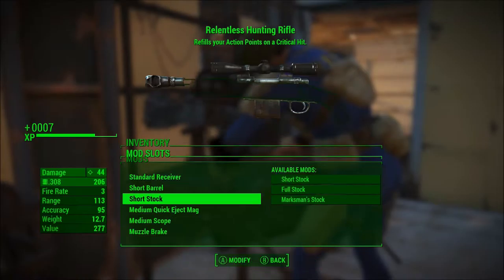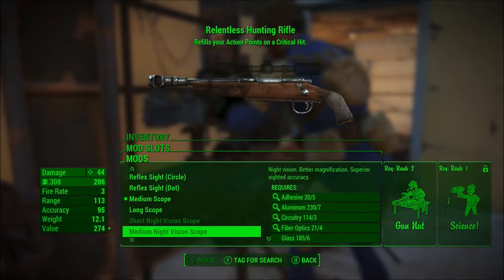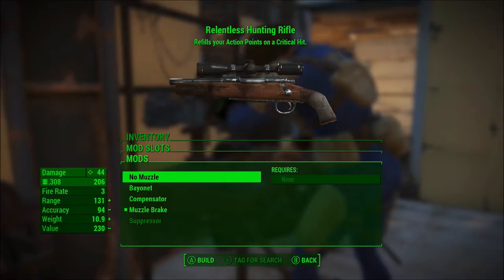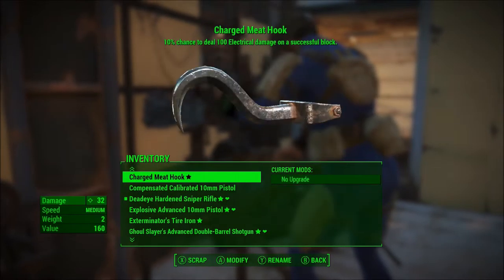Got it. It's marked one stock. Did that mod on there. If I already have the medium scope on this one then there's no point pulling this one off. Muzzle break will be useful though, so just swap that over. There we go.